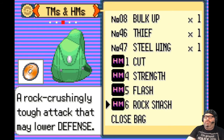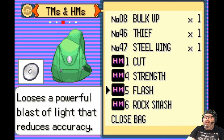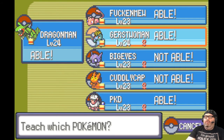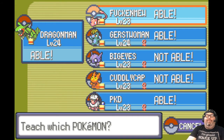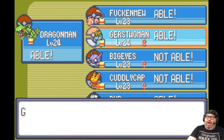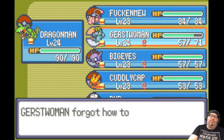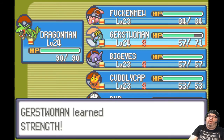Let's teach Strength — it's a pretty good HM, it's a Normal move. Who can learn Strength? Big Eyes can't. Gerser Woman is going to be on the team for a long time. Let's give it to Gerser Woman because she doesn't need all these bad moves — forget Focus Energy. Also it makes sense that our Fighting type has the Strength move.